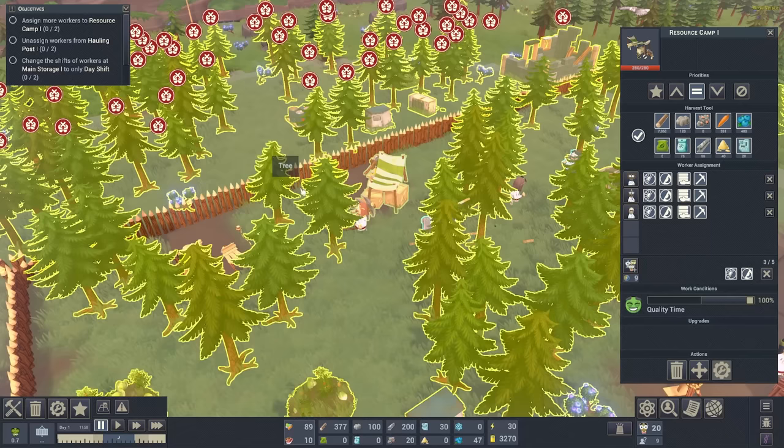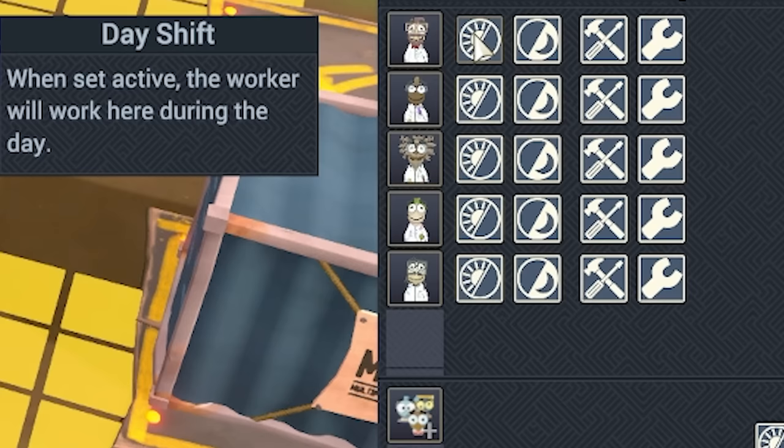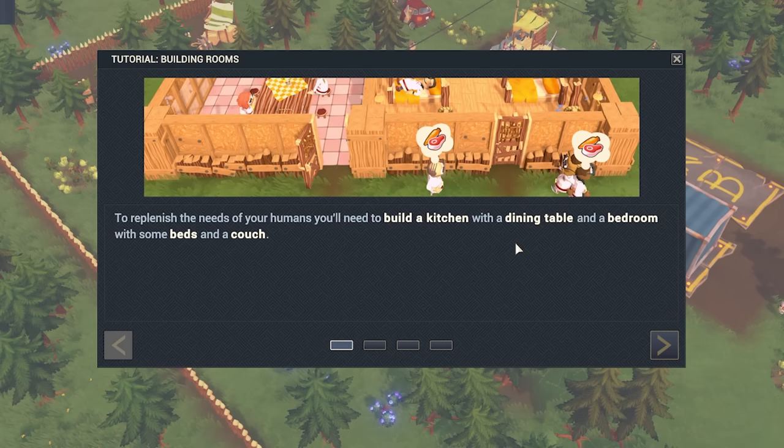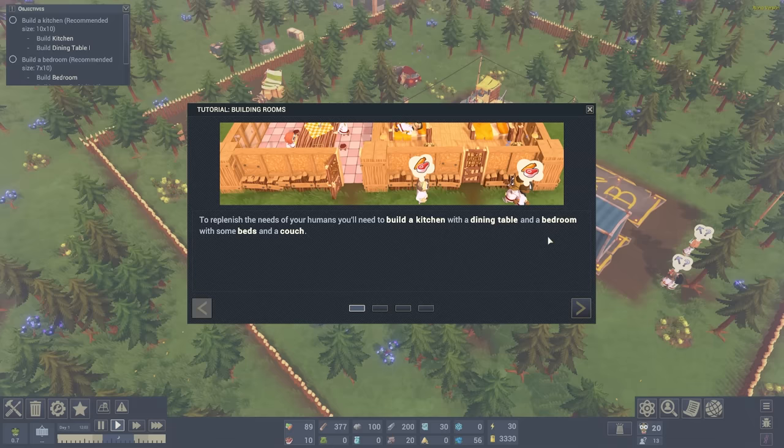We've got a load more objectives. This is just teaching us that inside each building we can add different workers, and we can make people work day shifts and night shifts. We're only going to make them work in the day. And then to replenish the needs of our humans we're going to have to build a kitchen and a dining table - because we're not monsters, we're not going to be zombies. We have better standards than that. We will eat from a table. Also a bedroom with some beds and a couch.